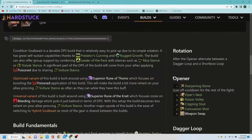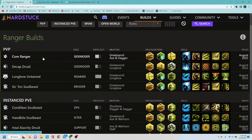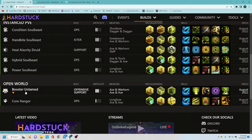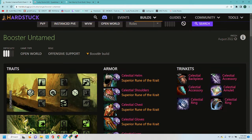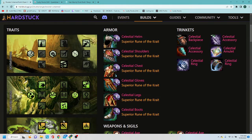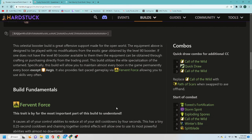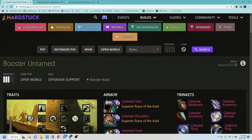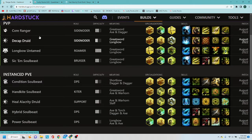This is the Hardstuck website that I really like — not only for instanced content, but going back to the Ranger section you can see it also has content for PvP and open world. Something that was recently added and is really cool is the booster build: if you use a level 80 booster and get that celestial gear and want to know a build to start playing with that boosted gear, they've got it here. If you just want to run full celestial gear in the open world, it gives you a breakdown of exactly how that works for you.